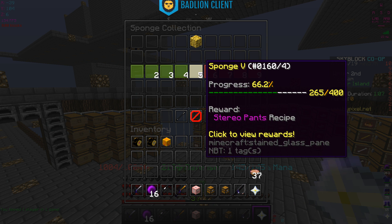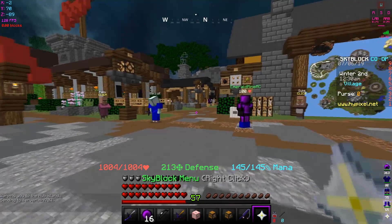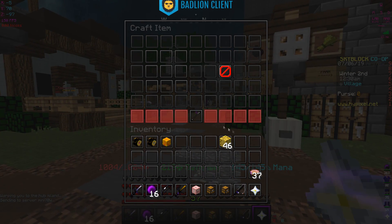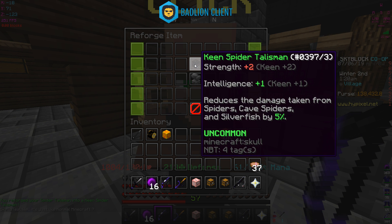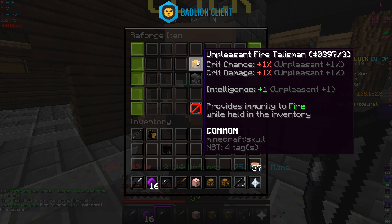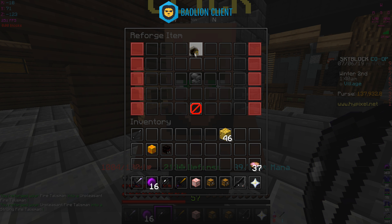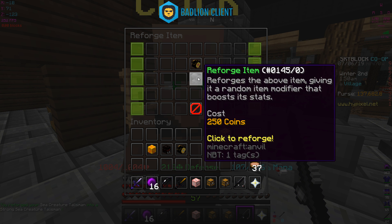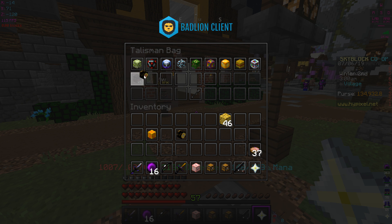We're close to getting the tarantula pants, only a couple away. Let's go to the hub and upgrade these talismans at the reforger. Spider talisman costs 500 coins - got more strength. Fire talisman got unpleasant. I want strength and crit damage, so I'll keep strong. Sea creature talisman strong as well. The healing talisman got a pretty good itchy one - ominous - I'm keeping this one.